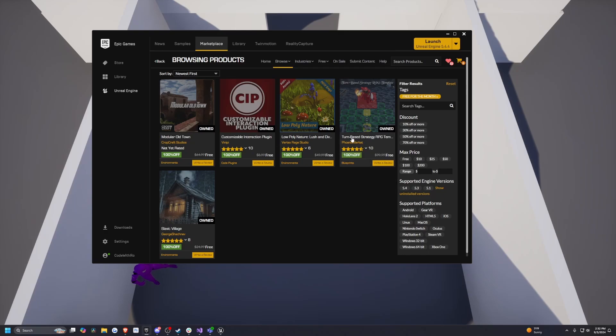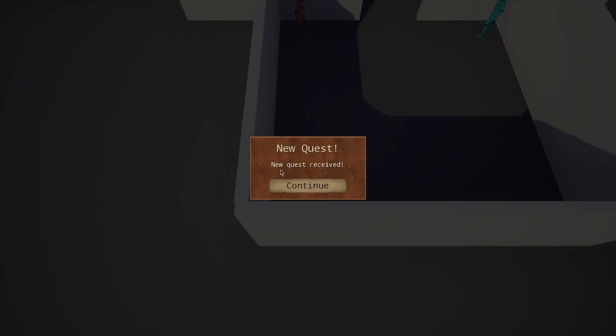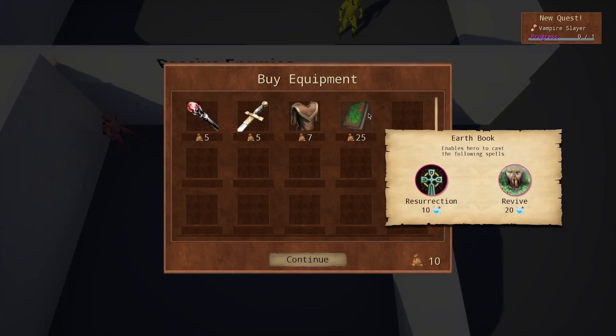The first one we're going to be going over is the turn-based strategy RPG template. You'll see I have this top-down looking character. There's little UIs, a quest showing up on the top right — I have to go slay a vampire.